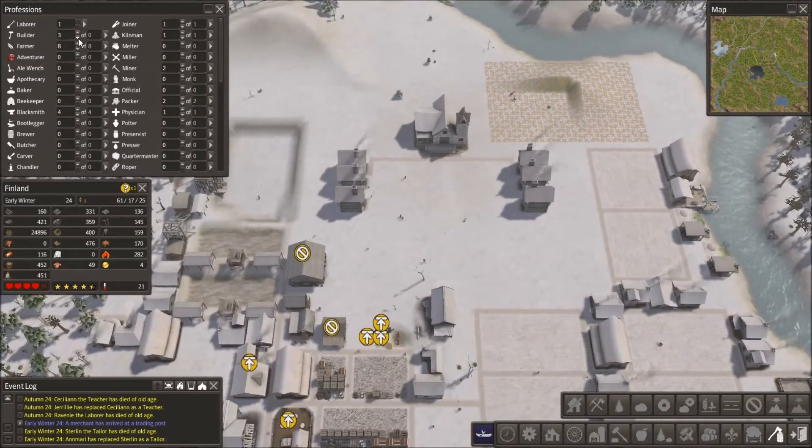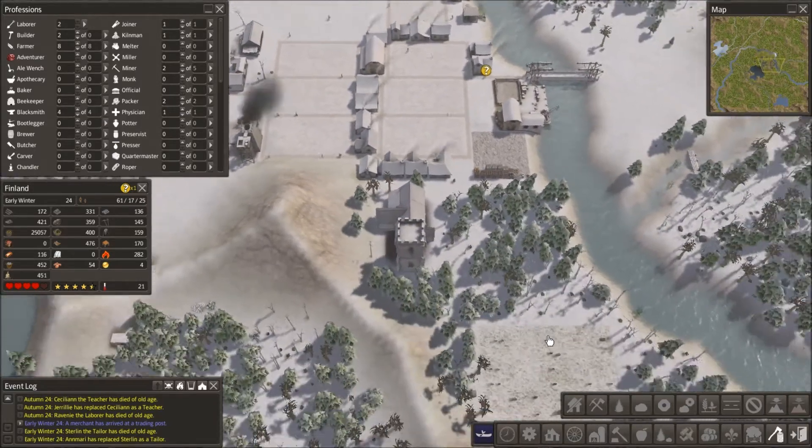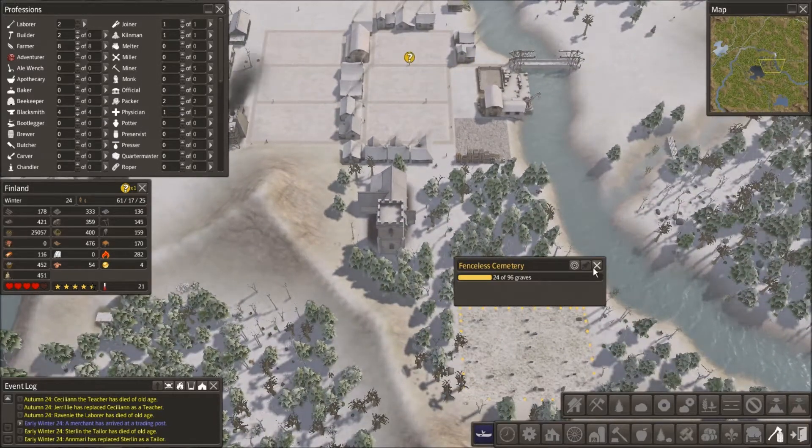People are dying left and right. We got all kinds of people dying from old age. Let's take a look at our cemetery - 24 out of 96.